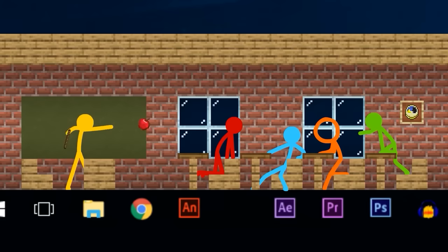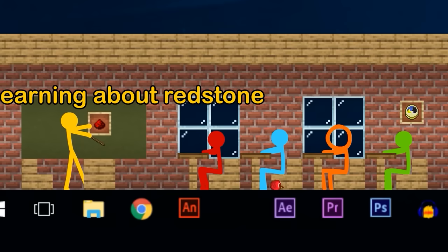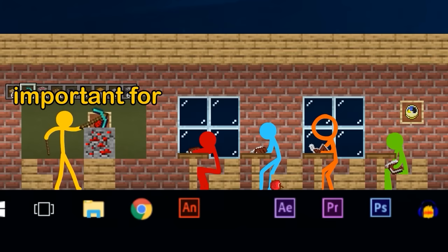Sit in your seat properly now. Okay, good. Today we're learning about redstone. Yes, sir. Get out of your books and write everything you know about redstone right now, because this is important for everything. Redstone plus stick equals torch. Yes, sir.